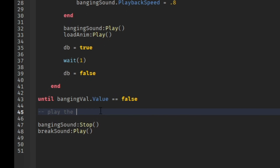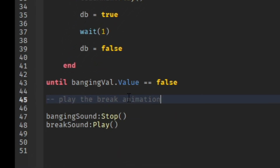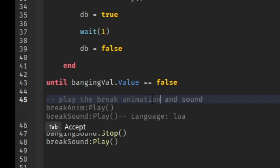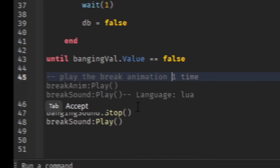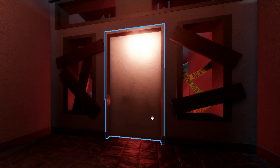I want to play the break animation next. As you can see, it generated the code for us just like that. So that's how the concept of this AI works — let's go ahead and test this out.